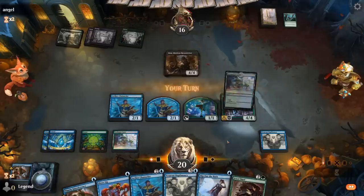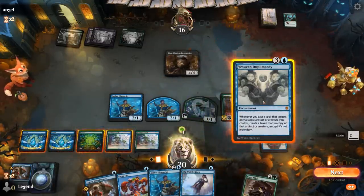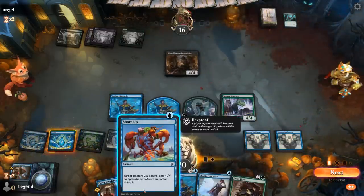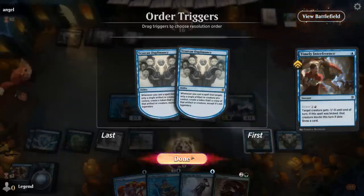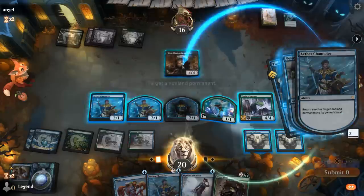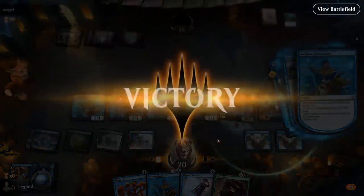Opponent is just stuck replaying their four-drop and now we get to pull ahead. Play another Channeler, and then copy another Channeler — one can draw, one can bounce. Opponent packs it in. Awesome, onto the next one.